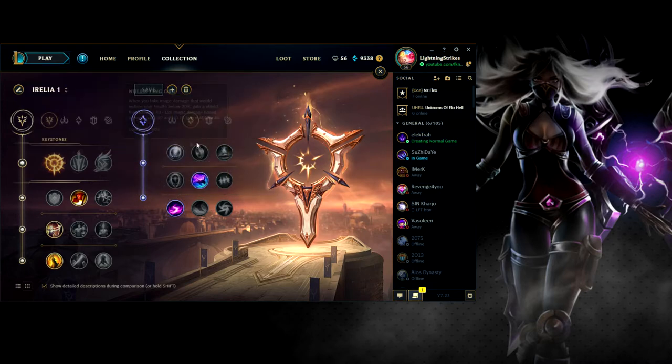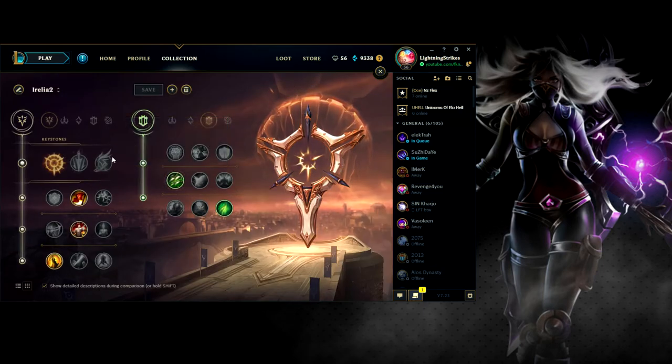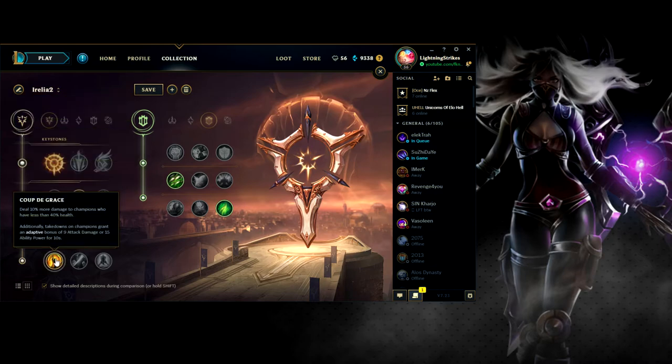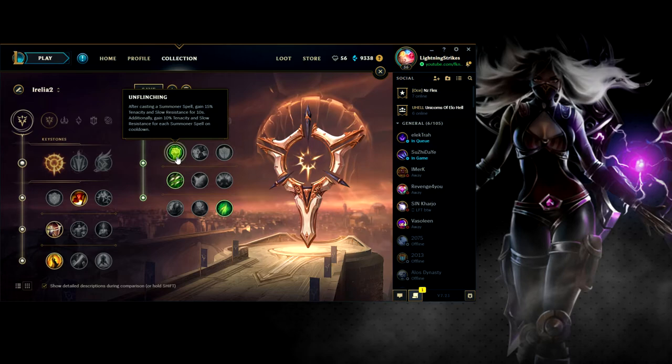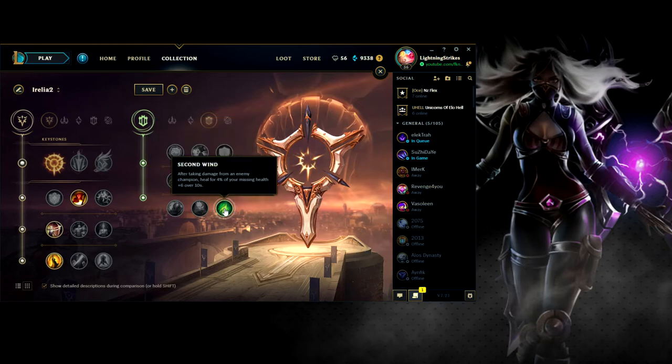I'm currently running this rune page against most of my matchups. The only ones I don't run it against would be like Pantheon and Teemo. For those matchups, let's talk about the other page: still Press the Attack, Triumph, Legend Alacrity or Tenacity, and Coup de Grace — but with the Resolve tree as secondary. You have options: Unflinching gives you extra tenacity for every summoner spell on cooldown, or you can go Iron Skin versus Pantheon or Mirror Shell versus Teemo. Then for the second slot you want to be using Second Wind.